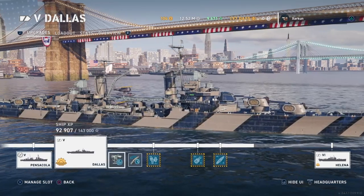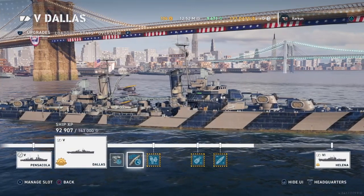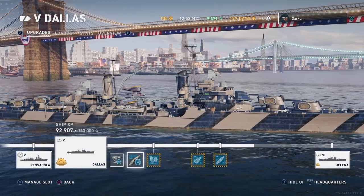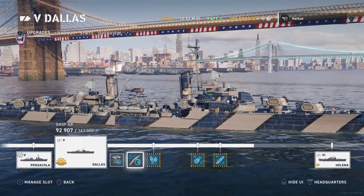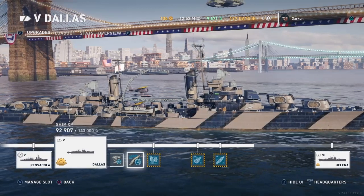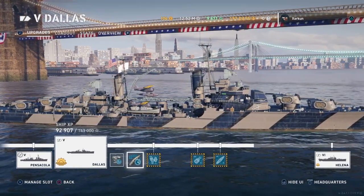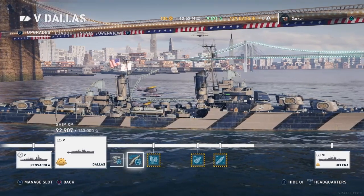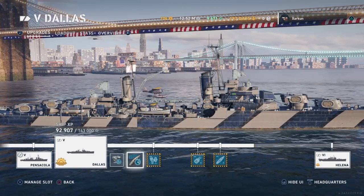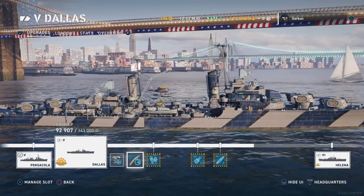I have Aiming Systems Mod 1 and Steering Gears installed, although I am considering switching to Propulsion because the rudder shift on this thing isn't too bad. I think starting and stopping might be a little bit more important, since I don't actually think this ship is very good at dodging fire in open water. It can do it, it's just not ideal, and I think Propulsion might be the better choice.